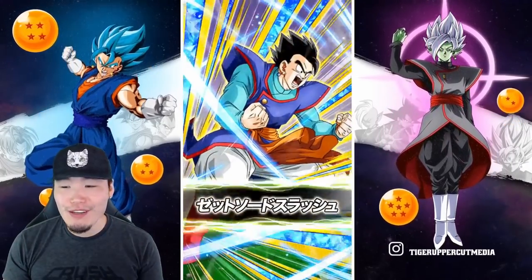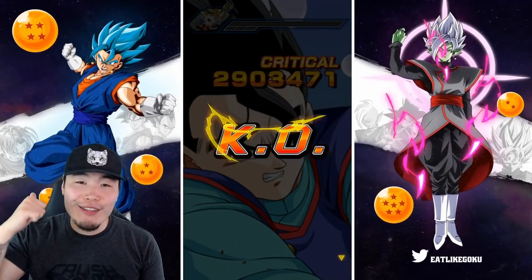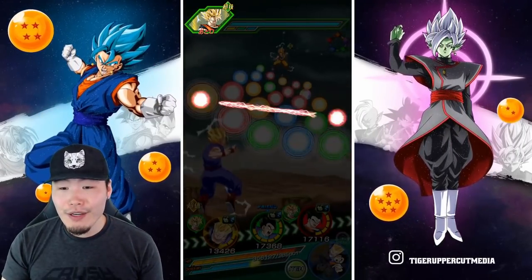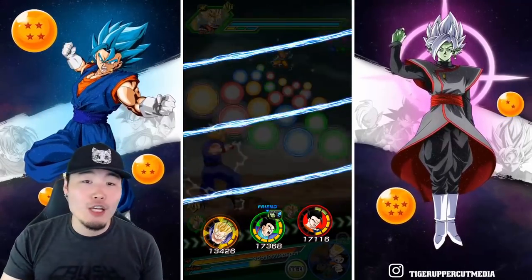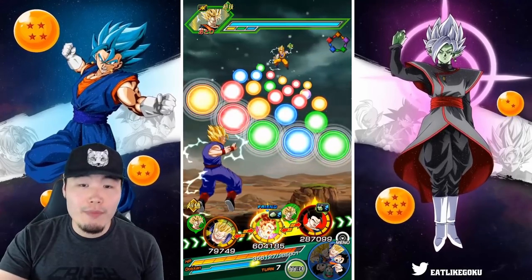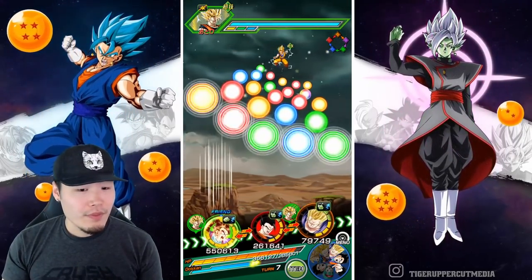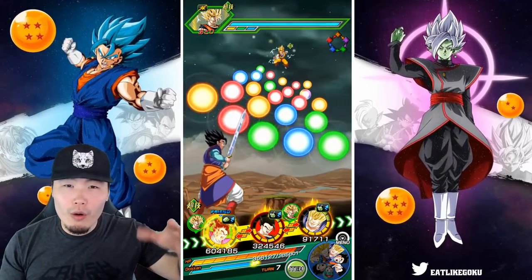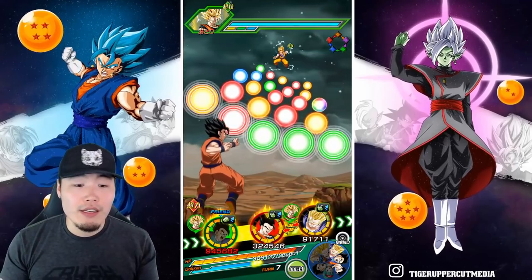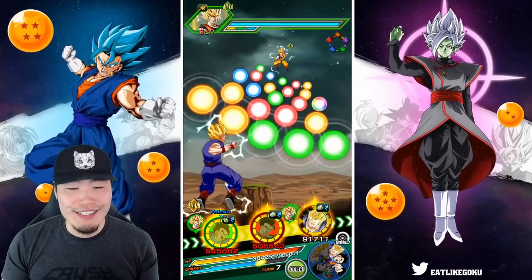For anyone that missed yesterday's video, here's a quick reading of his details. His passive before transforming is: attack and defense plus 140%, guards against all attacks, Ki plus one at the start of each turn up to plus three, plus an additional attack plus 40% within the same turn when guard is activated. So when he had a lower attack stat without support it's because he hadn't received an attack yet — similar to Beerus, he has to take that hit first to get the additional 40% attack.